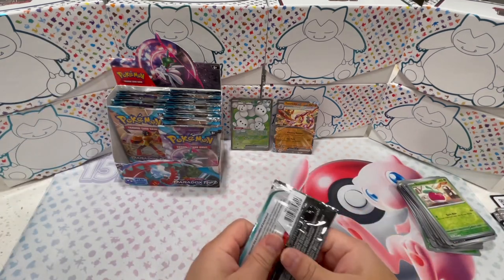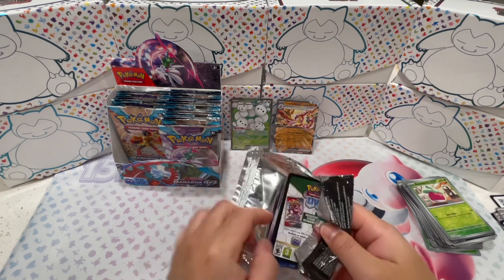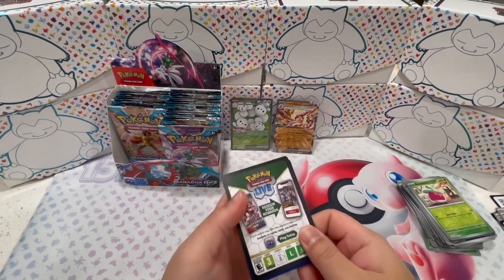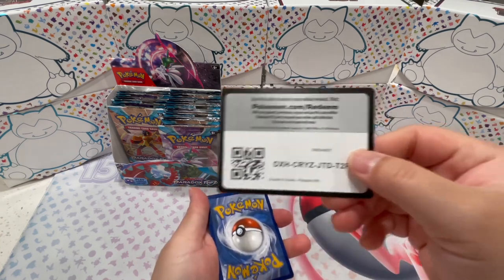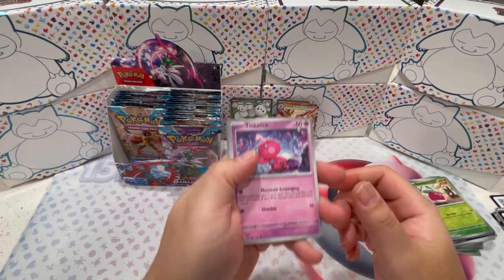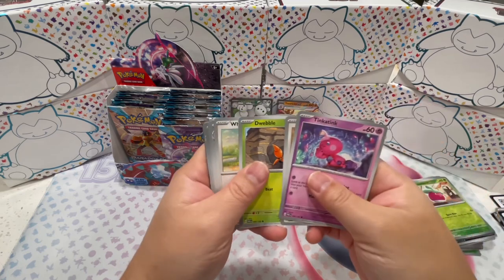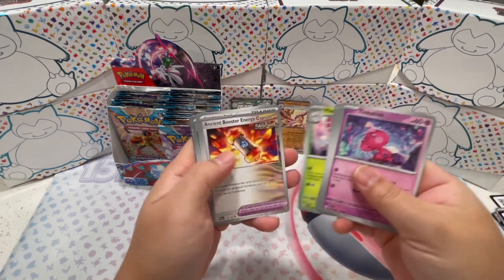No illustration rares though. The other illustration rare I really want to see is the Porygon-Z. Man, I love that art — the Pokemon is in like a gaming room setup with a gaming chair. I really hope to pull that one today. We got an Earthen Vessel, Porygon 2, and a Golisopod EX. Nice.